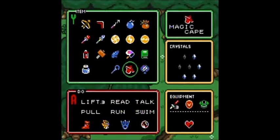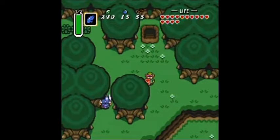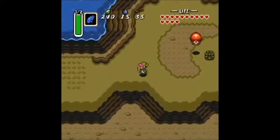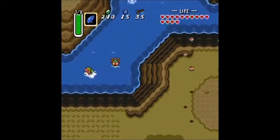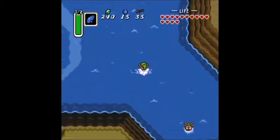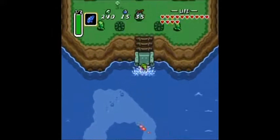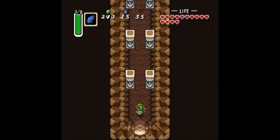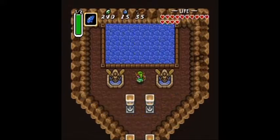Hey guys, welcome back to another episode of A Link to the Past. In the last episode we got our sword tempered, so now we have the red sword. In this episode we're going to go ahead and go to the Ice Palace. I already got some potions and stuff, so I'm totally ready for this one. But first before we go into the Dark World, we're going to stop at the Pawn of Happiness because I really want to get some more bombs.